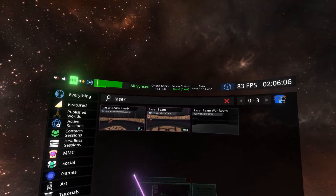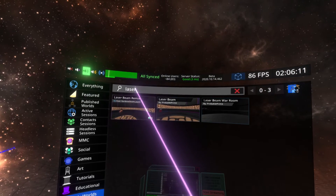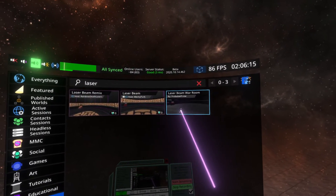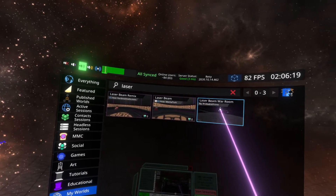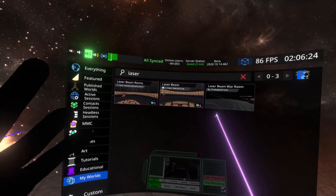Once you're in the Worlds tab, find a world you want to delete. In this case, I've selected my worlds and limited the search to worlds that contain the word "laser." I have an old version of my MMC entry called LaserBeam War Room that I need to delete because it's taking up space in my Inventory and in my account.